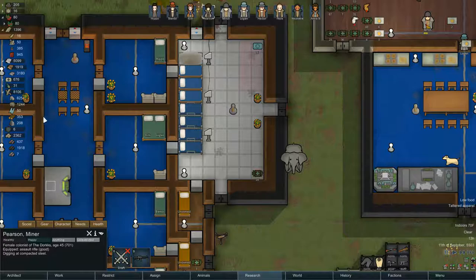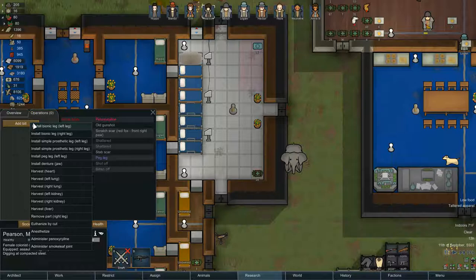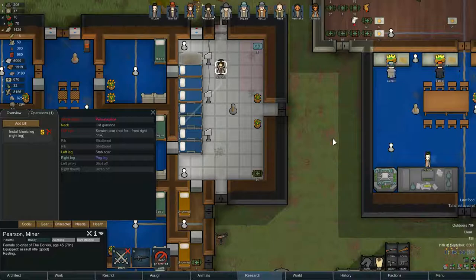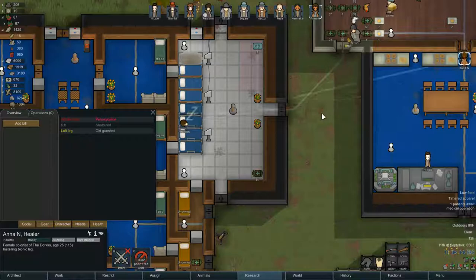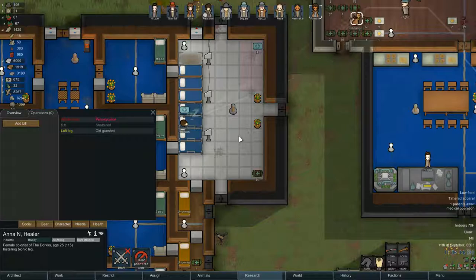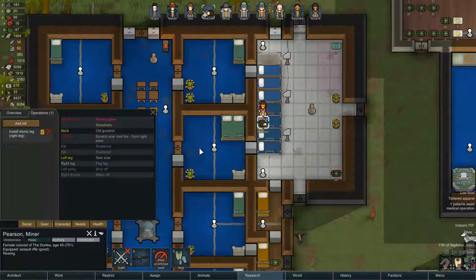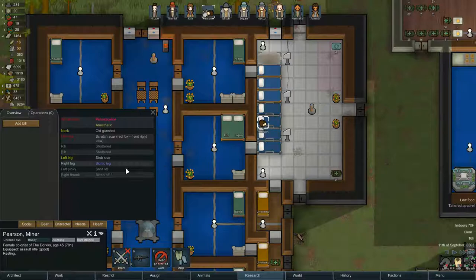The peg leg people are Bambi and Pearson. Let's start with Pearson — we're going to schedule install of the bionic leg on her right leg. Just like when we did the peg leg, we're gonna arrest her until healed and send our best surgeon Anna to install the bionic leg. Bionic leg all right, so Pearson is gonna be cruising along.